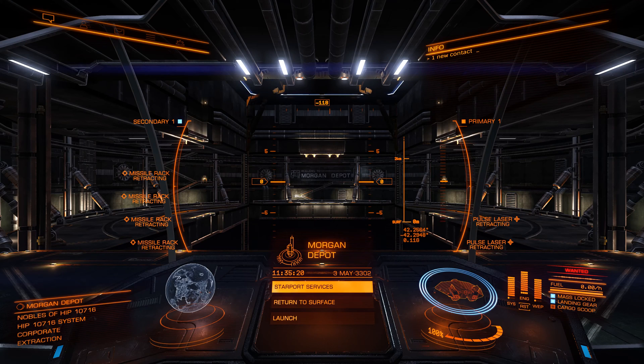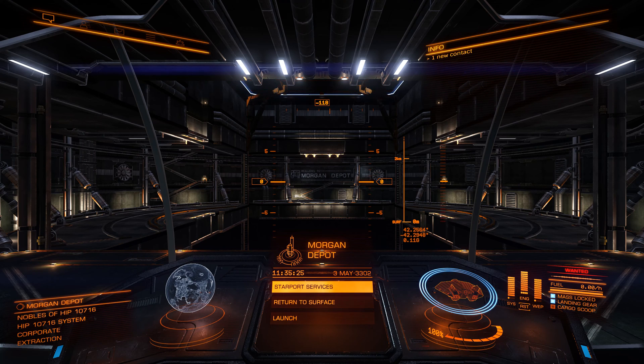I suggest using shield boosters for combat and for trade ships, because trade ships usually have a lot of spare power that doesn't get used since you're not going for combat. Cell banks, like I said, have quite a few downsides for trading.